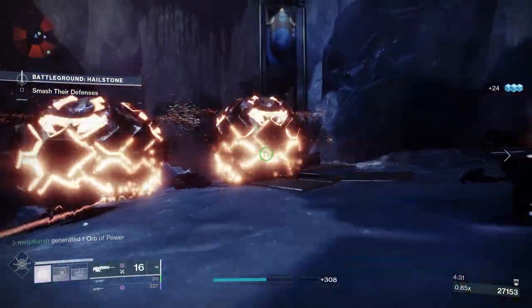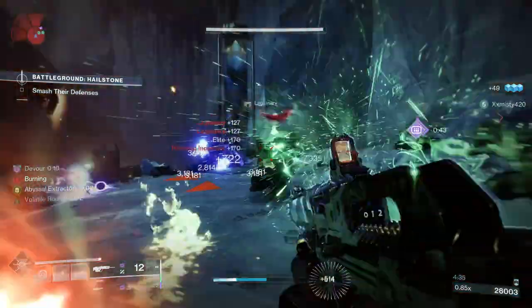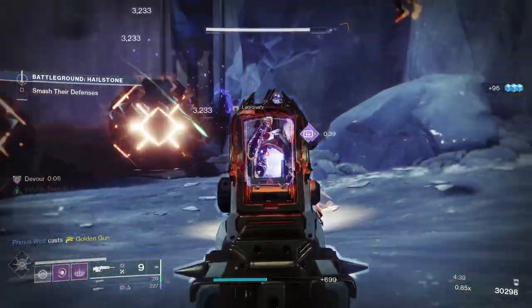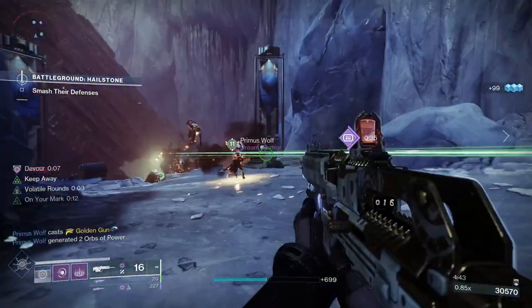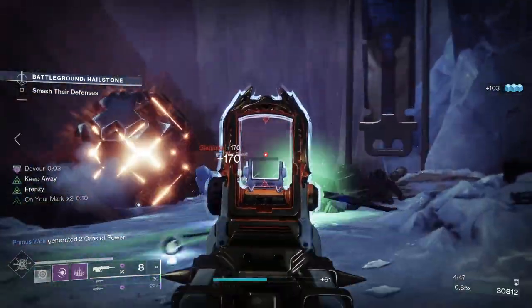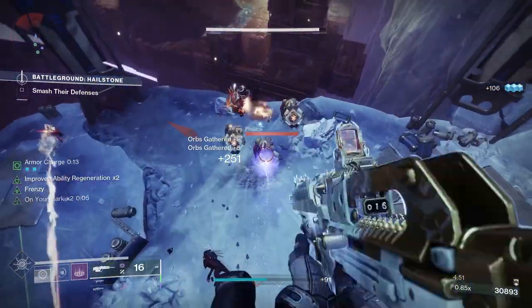Arrowhead Break greatly controls the recoil and increases the handling speed. Tactical Mag slightly increases stability, increases reload speed, and slightly increases magazine size. Then you've got Shoot to Loot — shooting an Orb of Power picks it up, shooting an Ammo Brick picks it up, and automatically reloads all your equipped weapons from reserves. Then you've got Explosive Payload, so projectiles create an area of effect detonation on impact.